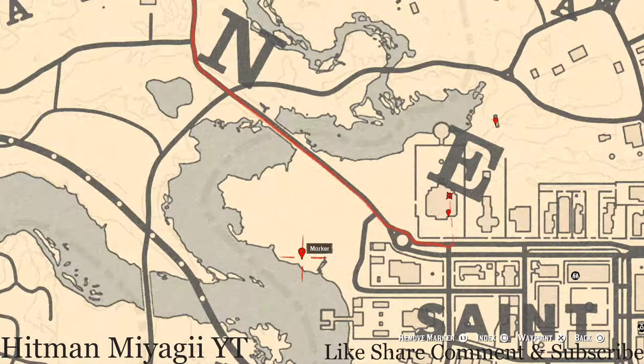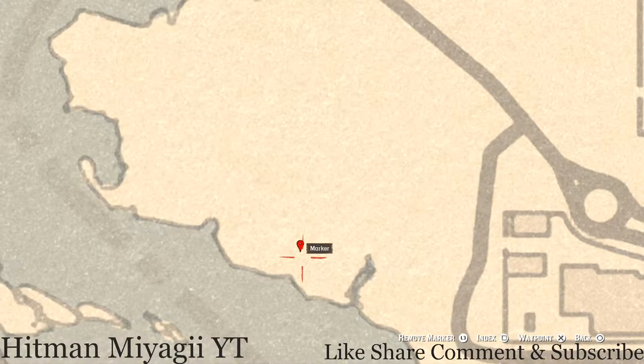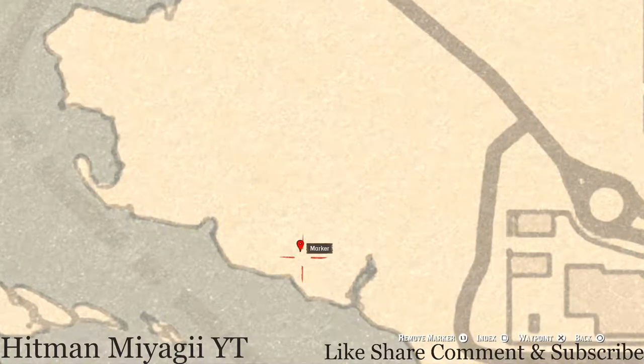Let's go over here to the left a little bit. Right here at this location you will get a bird egg — this bird egg is a heron egg, that's H-E-R-O-N. It's in the tree; shoot it down with a varmint rifle or a bow using a small game arrow.